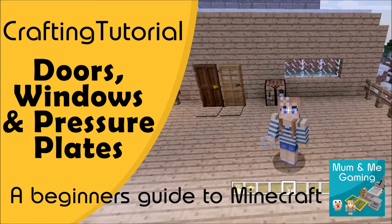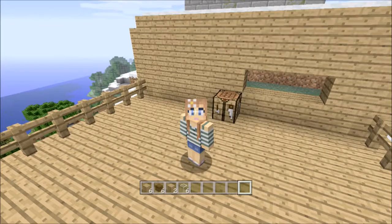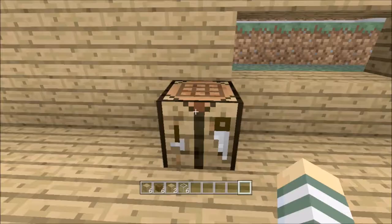Hi, welcome to MammaMe Gaming. Today is our first crafting tutorial and we are going to show you how to make doors, windows and pressure plates. We are using an Xbox 360 console today with classic crafting enabled. Let's get started.